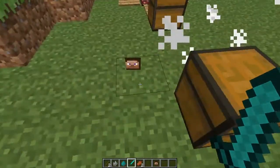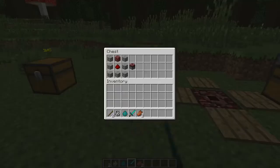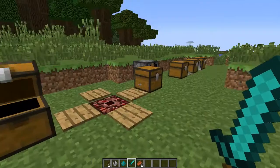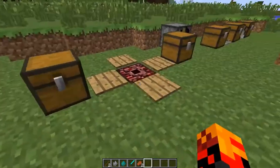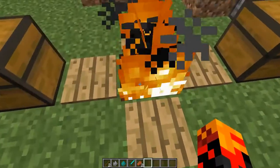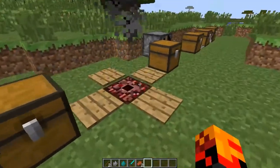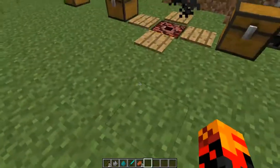Next we have the Igniter. You craft it with cobblestone, redstone, and netherrack. This is what it looks like. If you put a redstone signal to it, it will light on fire, so mobs walk around and get lit on fire — and that's one of the traps.